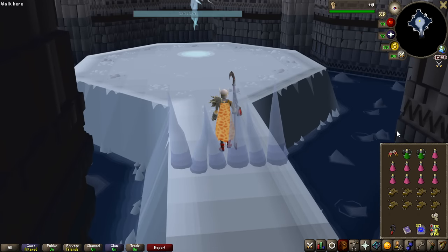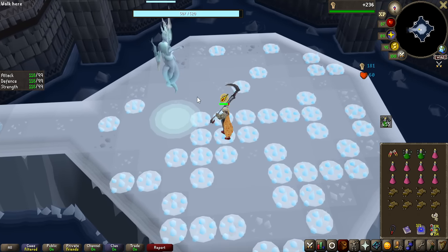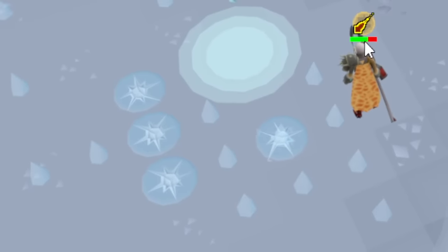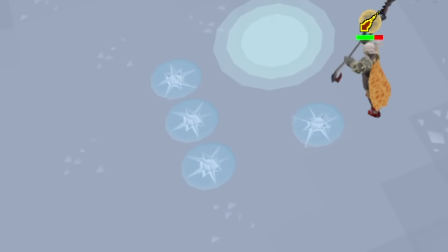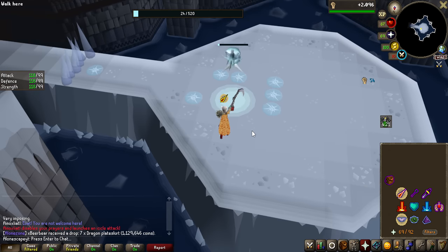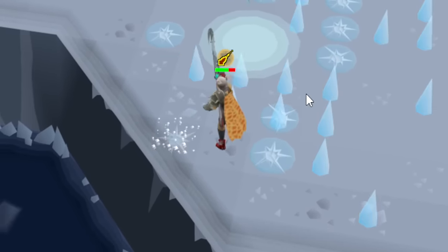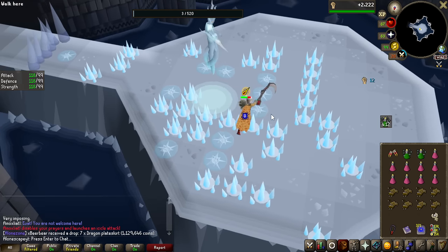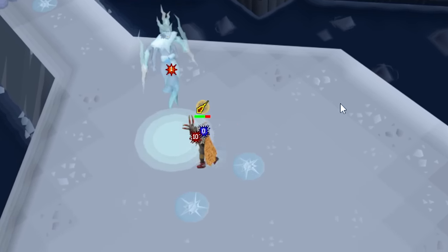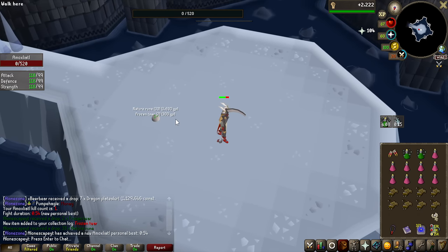Amoxliath has 3 main abilities, and luckily none of them are very difficult to deal with. Over the course of the fight, the boss will spawn ice spikes around the arena, dealing around 15 damage to anyone standing on them when they activate, and some will leave damaging ice on the ground ticking for 8 to 10 damage. Both can be avoided simply by not standing in them. After a few attacks, the first special attack is used — either the rock ability, spawning 1 to 4 rocks that all need to be hit with a melee weapon and destroyed, or else the boss absorbs them and heals. The other ability is a magic icicle shot directly at you at a slow pace, disabling your prayer and hitting for semi-high damage unless you reactivate protect from magic. If you can deal with those abilities, you can defeat Amoxliath.